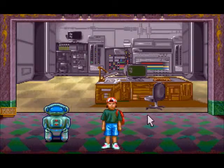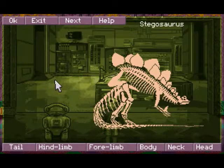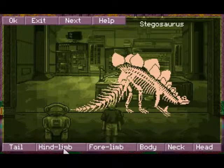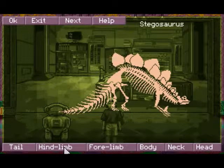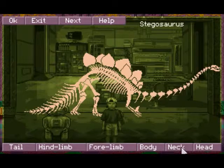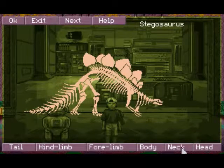It's pretty simple. There are six buttons at the bottom and six different components that we have to swap around to get them to match. As simple as this is, it's actually a lot trickier than it looks because there's no indication as to what bones go with what dinosaurs aside from just guessing. So we're going to keep swapping out components until we get something that seems close.